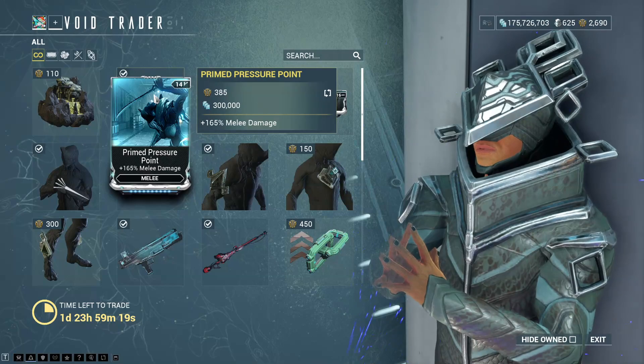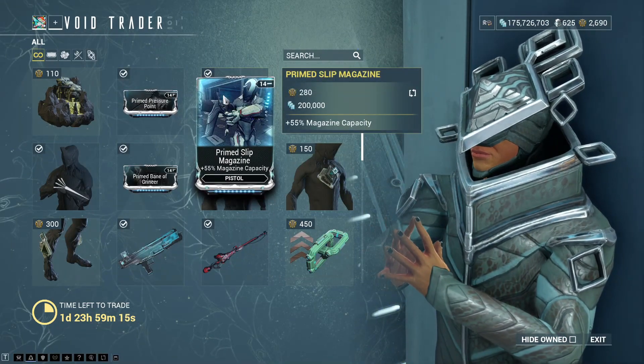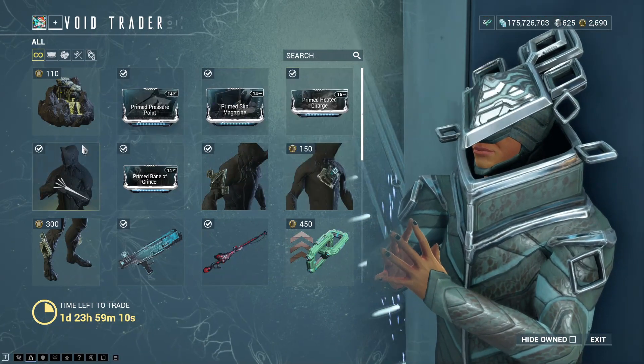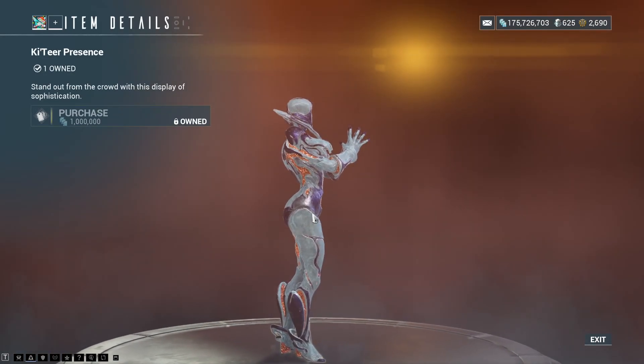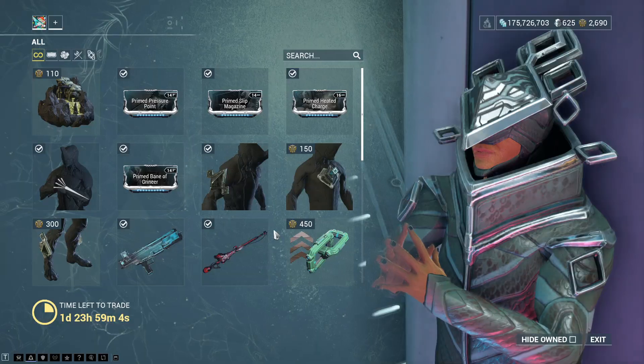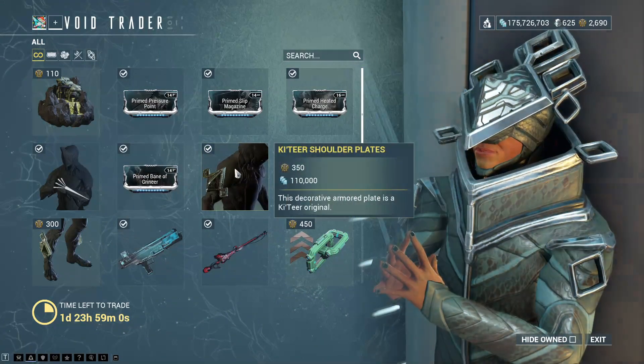There is Primed Pressure Point — 165% melee damage for melee. Primed Slip Magazine — 55% magazine capacity for pistol. Primed Heated Charge — 165% heat damage for pistol. The Katia Presence. Primed Bane of Grineer — that is damage to Grineer for rifle.